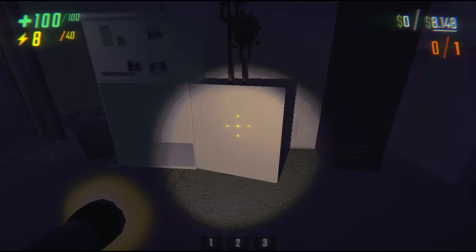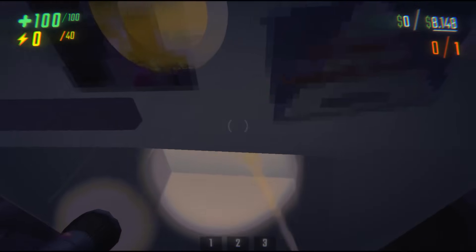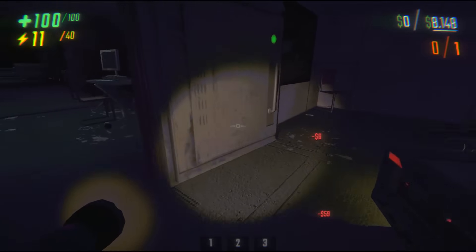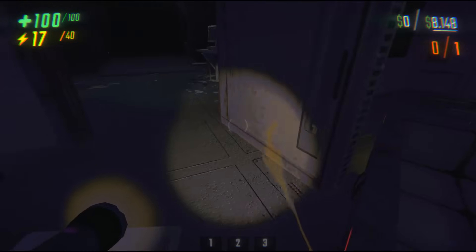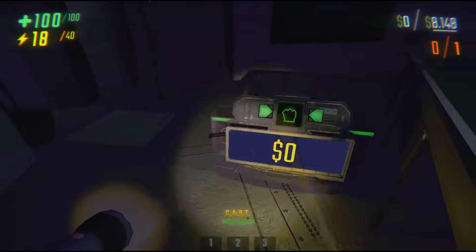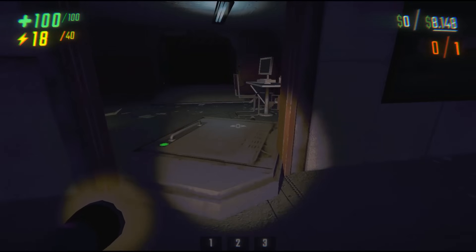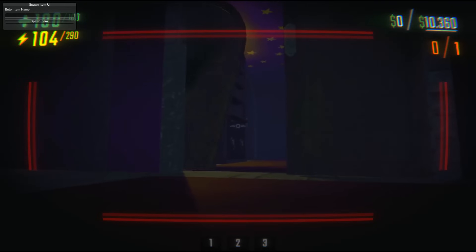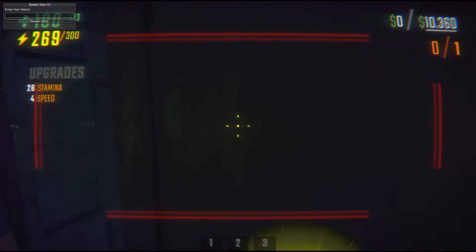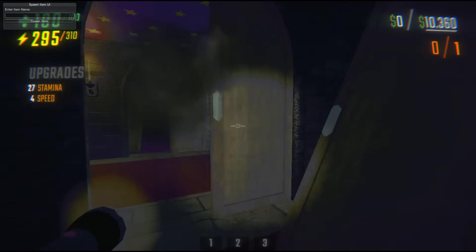Doors are surprisingly threatening in this game. You can open them and then absolutely sprint into them to break their hinges. You just want to take an action that separates the hinge from the wall as far as possible. If you partially close them and ram the cart through at an angle, you can break off the station doors pretty easily. You can also do it with sprinting. For wizard land, if you hit the doors at a decent angle with four speed at least, you can start to stun yourself, which is really bad for getting away. Be a little careful with that.